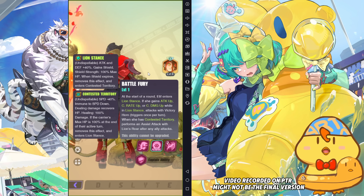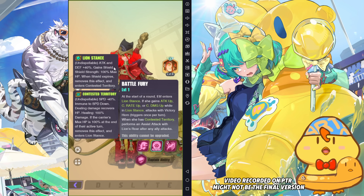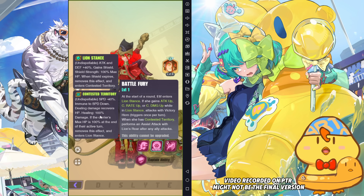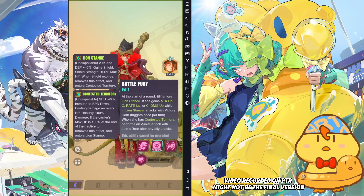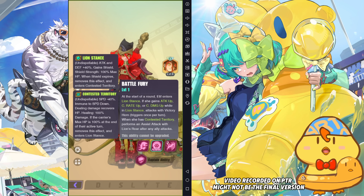Then her passive: at the start of combat, Elif will enter Lion Stance. Lion Stance increases attack and defend by 40%, and she will gain a 100% maximum HP shield. But when the shield expires, this effect is removed. When the shield breaks, she goes into Contested Territory. In Contested Territory, she reduces her own speed by 40%, making her very slow, but she is immune to speed down. When dealing damage, she recovers HP equal to 100% of the damage dealt. If her max HP is 100% at the end of her active turn, she'll remove Contested Territory and return to Lion Stance.